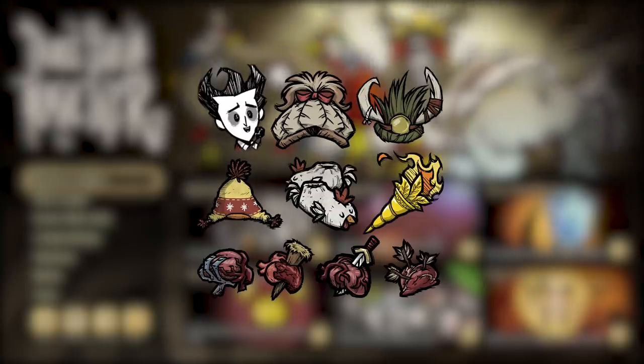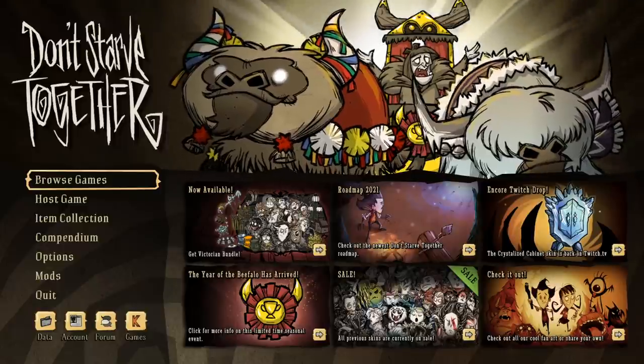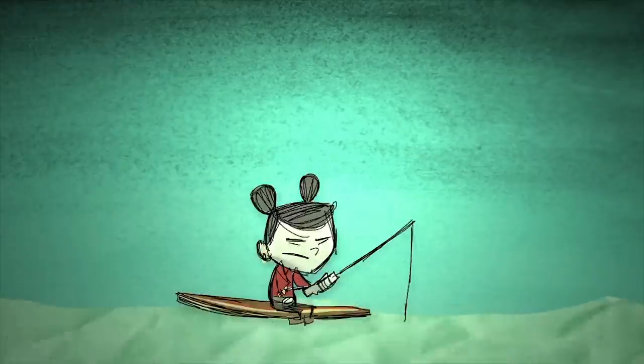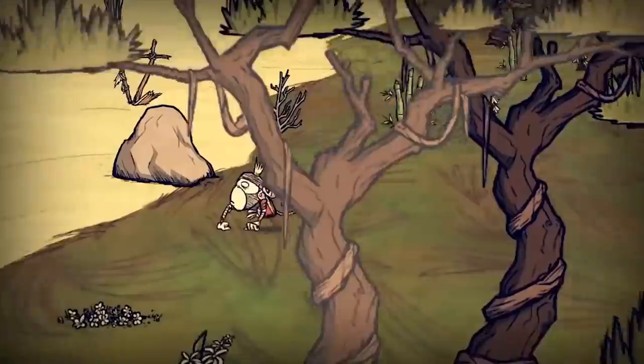You can also claim items from previous lunar events through the Clay rewards program if you're missing any and have the points available. Another thing that dropped with this update was the DST roadmap for 2021. We're going to be getting three character refreshes over the course of the year, as well as one new character.